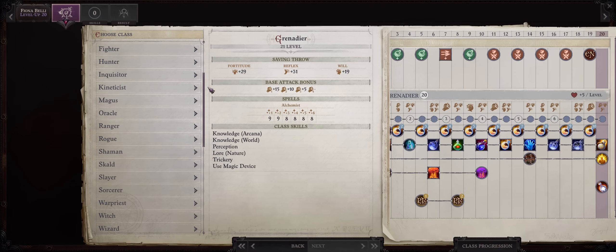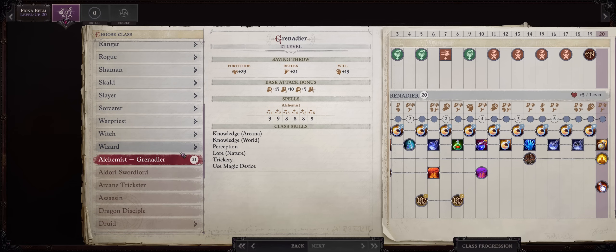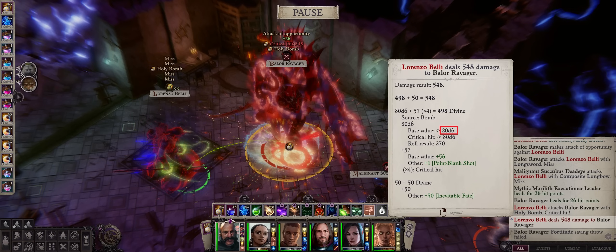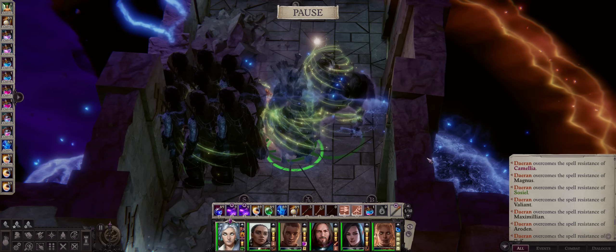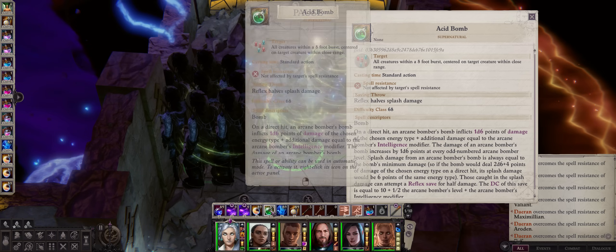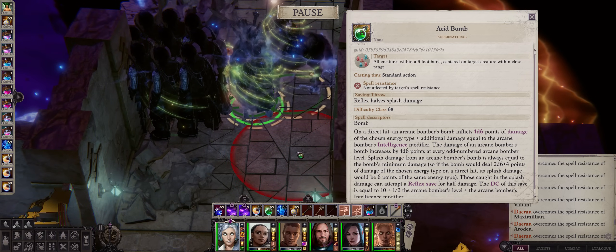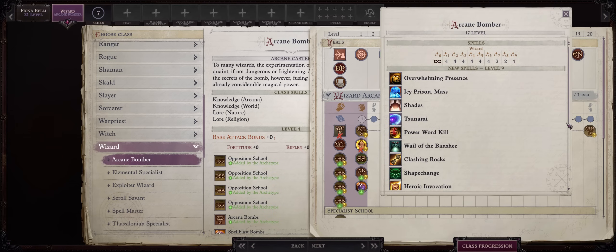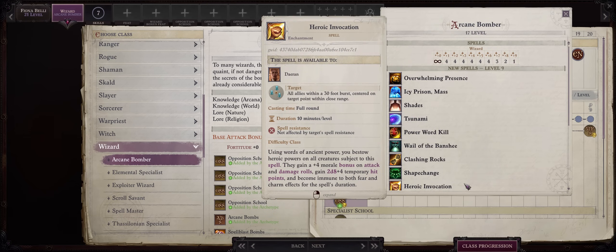Now let us cover the Legend side of our build progression. We'll be going with Wizard and Arcane Bomber. The damage of your bombs will continue to increase if you go with Arcane Bomber here, for a maximum of 20d6 at level 40 — that's double what we would get from just being an Alchemist. Here's a fun and very useful fact: the bomb you gain from Arcane Bomber actually has a different pool of uses per day than your normal Alchemist bombs. For example, Acid Bomb comes from Arcane Bomber — throwing one decreases that pool, but all of your Grenadier Alchemist bombs remain at full uses. Plus you get a full scaling wizard spellbook, and we are Intelligence-based, so that's pretty fun.